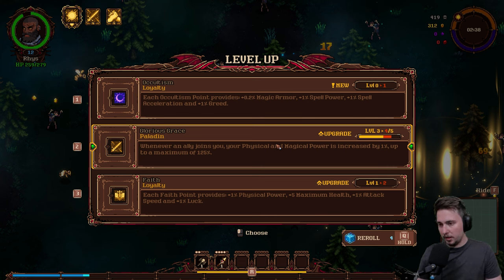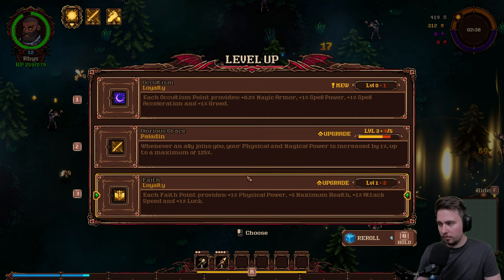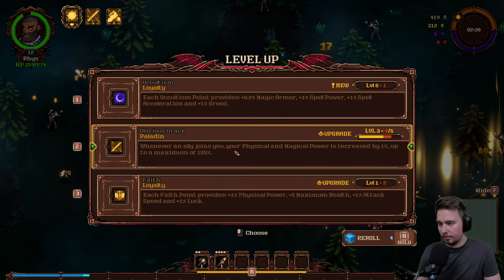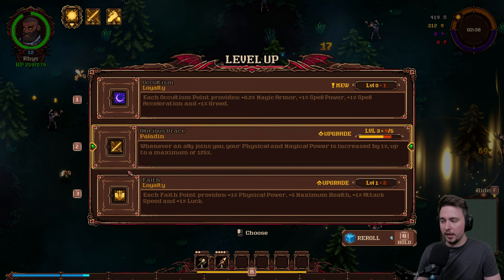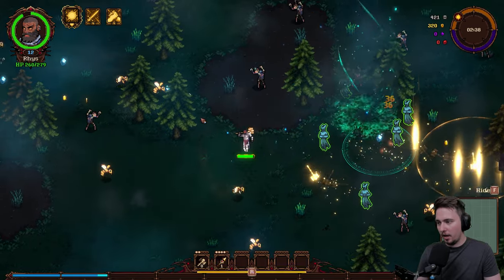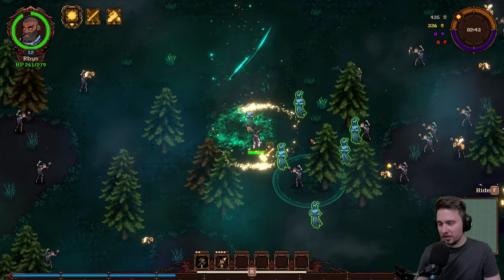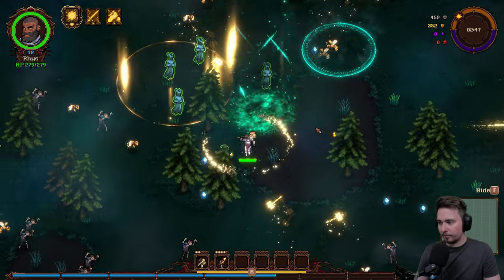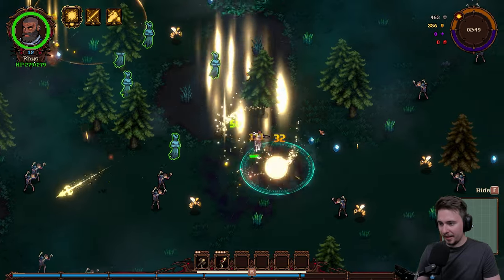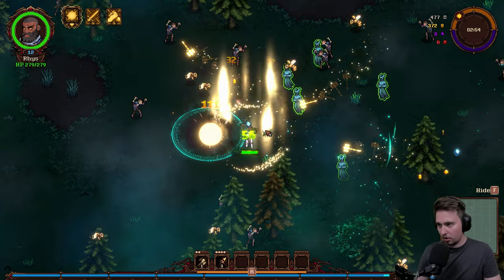Glorious Glade again: each Fate point increases Physical Power, Maximum Health, and Attack Speed. Then a talent named Fate — I thought it was with other spells of the same kind but it's not, it's the Fate talent. A little bit of HP plus and then some other stuff — also good.